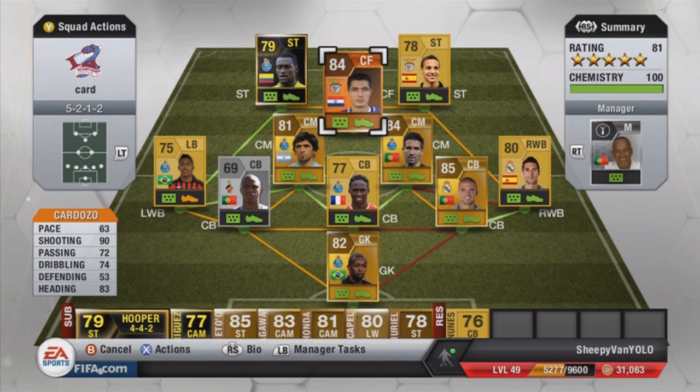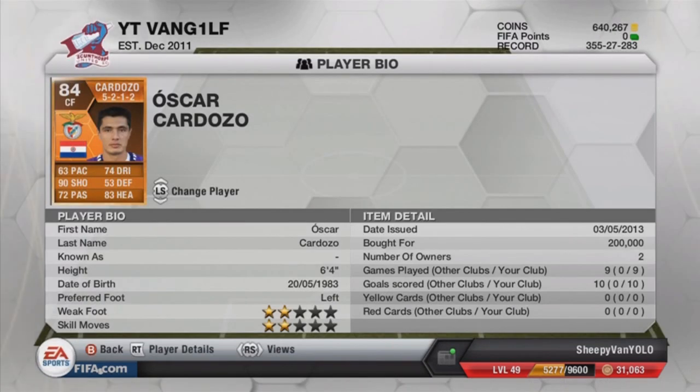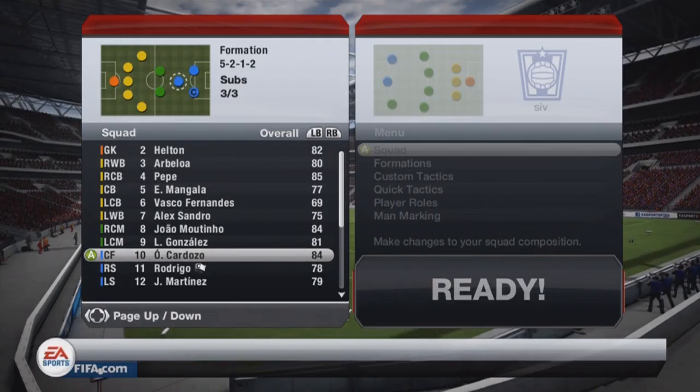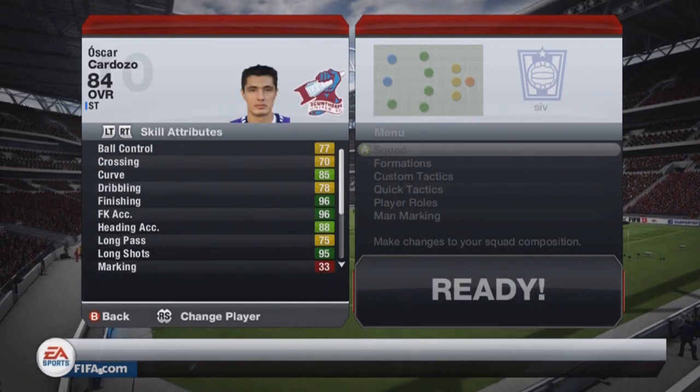He kind of looked like more of a center forward player to me. He's not the fastest so I wouldn't have stuck him up front, but as you can see we played nine games with him and scored ten goals. I believe it should have been a lot more goals than that. Straight away his weak foot is two stars which isn't good, but his shooting is 90 overall which is one of the best shooting stats I've ever seen. He was one of the best finishers I've ever used in the game, though I don't know if I can warrant the 200k price mark just yet.